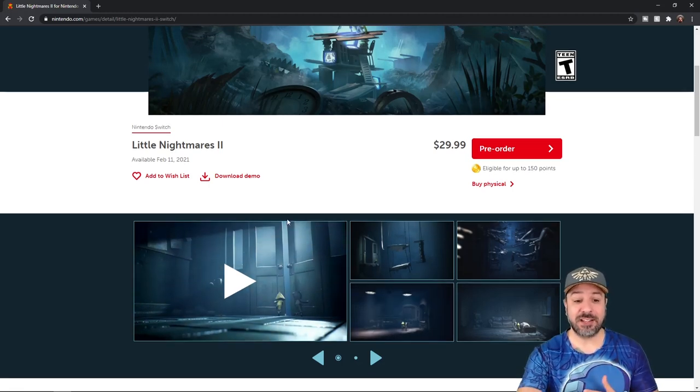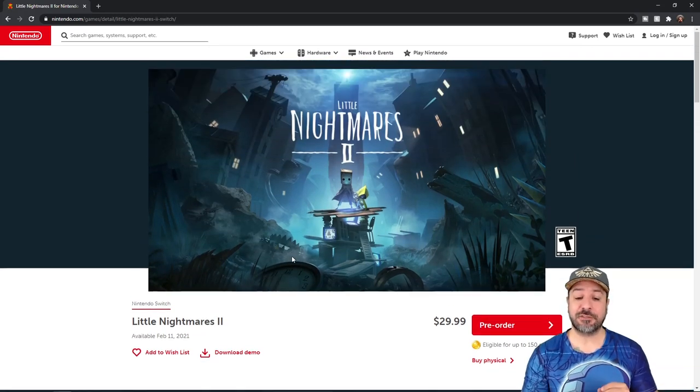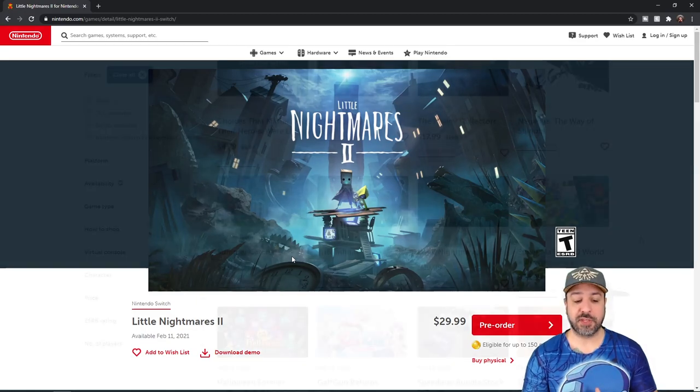There is a downloadable demo for Little Nightmares 2. So if anything I've said interests you, pick up that downloadable demo and see if it's something you might want to play. It is one of the more expensive releases on the eShop at $30 right now, but I think the quality of the game is going to be really worth it.